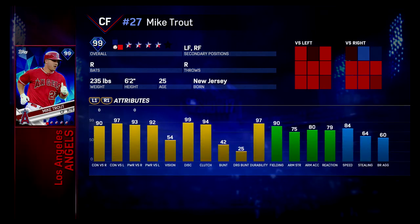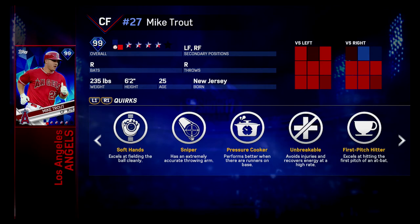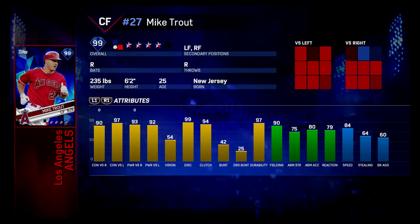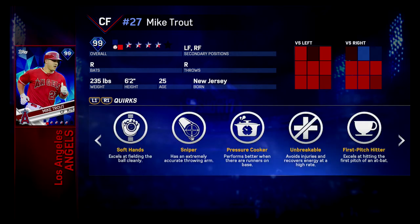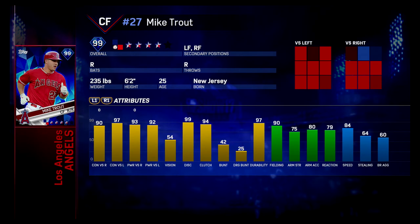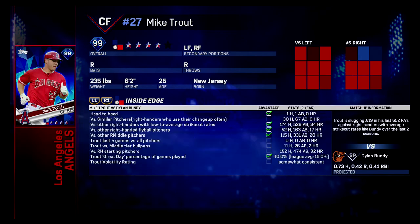Sniper means his arm accuracy is high. Pressure Cooker means he performs better when there are runners on base — so that means he's clutch. I do believe this works because in certain situations where a player has Pressure Cooker and players are on base, the PCI gets bigger when the players are on base.